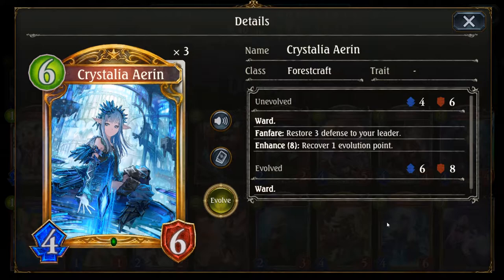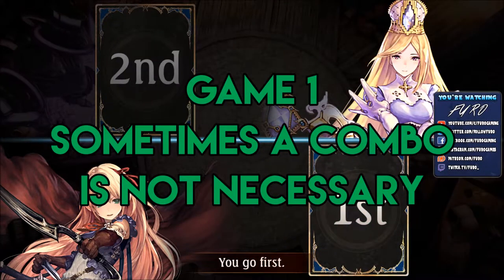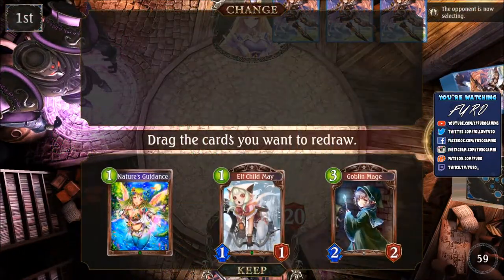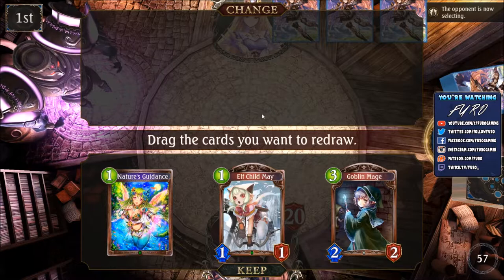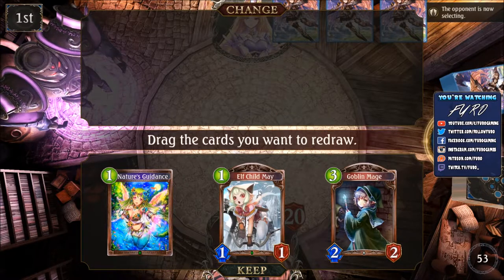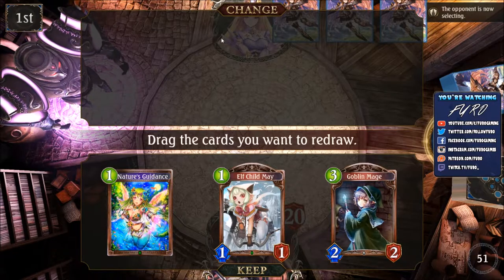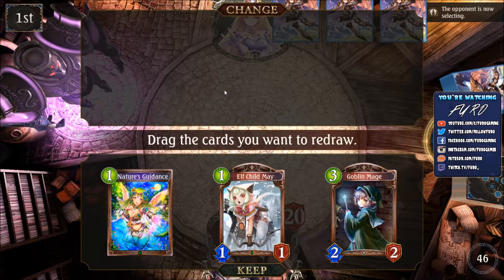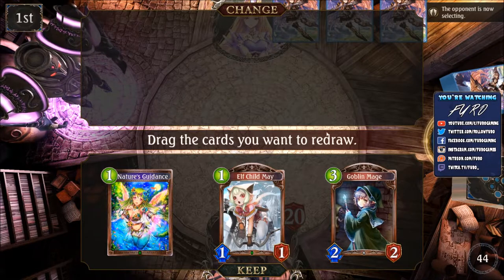If you still have questions about the deck, don't hesitate to use the comment section below. I will now show you some games with the deck on the ladder. So here we go. First game we have Forestcraft vs Heavencraft. Heavencraft in general is most often going very slow, so the Elf Child here — which is normally really good early on against most other classes — we cannot really use against Heavencraft. Still keeping it because from time to time there are some interesting Heavencraft builds, but normally they will not be aggressive.